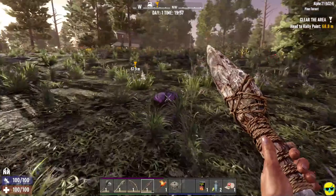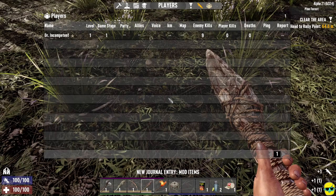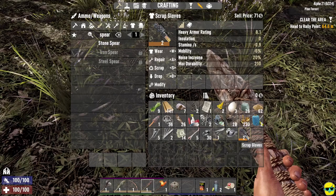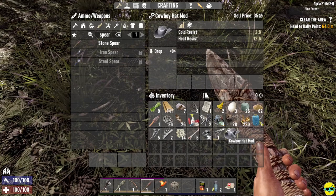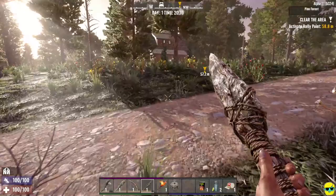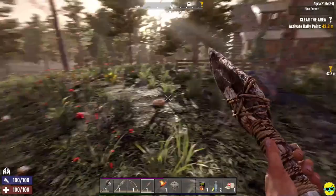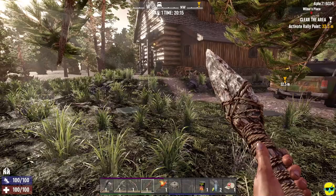Whenever I hear a rustle, I look around to make sure I didn't miss a zombie. There's a backpack on the ground — inside we find some gloves and a hat mod. I push Tab to go to my inventory, click the gloves, and wear them. The hat is actually a mod with gears on it — mods get attached to equipment, but we don't have a headpiece to put it on yet.